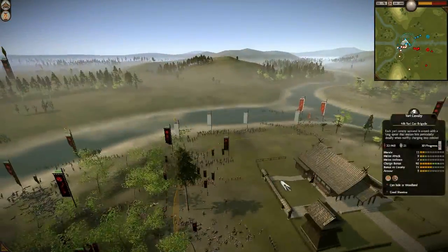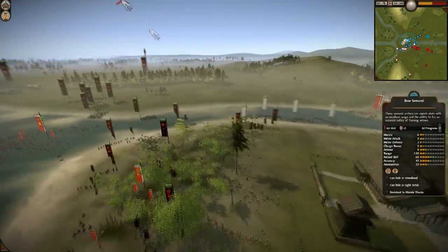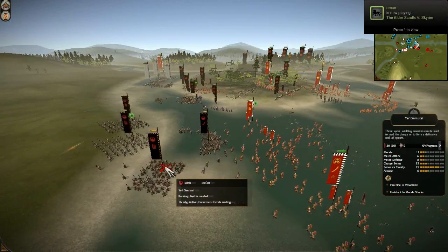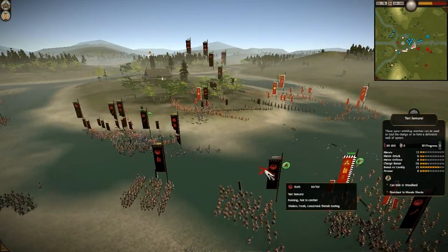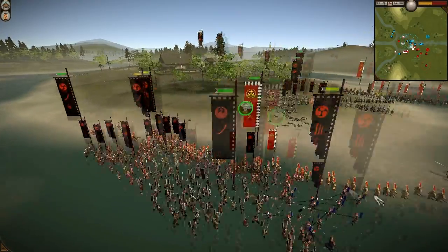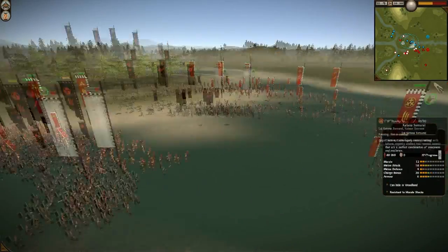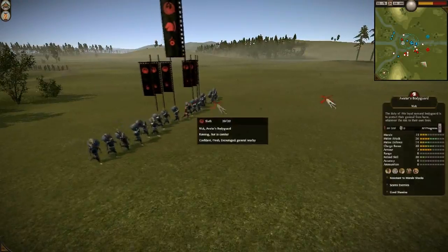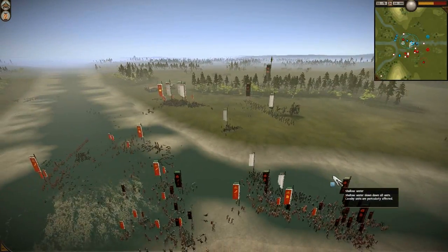My fight is pretty much over — as quickly as it began, it ended — and now we are going to take control of the shrine, which will help our guys in the fight against Sloth. The Kisho Ninja have engaged over here and pretty much killed off the enemy general, which I didn't even notice during the fight — that was extremely huge. This Nodachi Samurai is forced to fight a Kisho Ninja without getting a charge bonus, so they are in pretty dire straits. Bombs are being thrown at the enemy general, which is going to rout him from the field. His men are facing severe morale shock just from his general not being nearby.